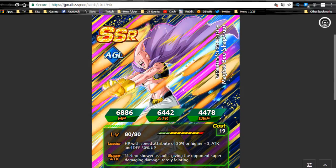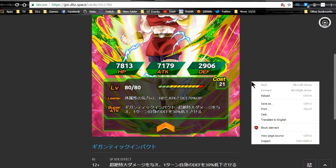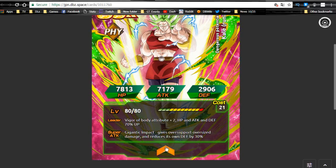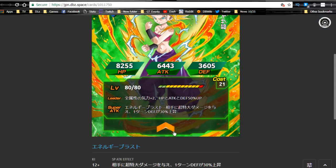Kale is a mini Broly — Ki+2, HP/ATK/DEF+70% for physical types. She has a guaranteed additional attack with a high probability of it being a super attack. Decent link skills overall. She hits harder than most normal units and is almost at Dokkan Fest exclusive damage output.